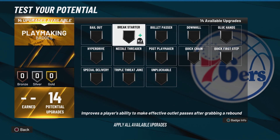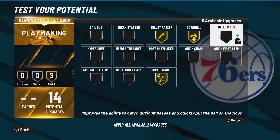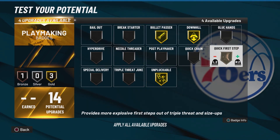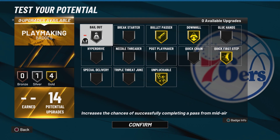For our 14 playmaking badges, go with gold unpluckable, gold downhill, gold bullet passer — those badges are all must-haves. Also gold quick first step is an amazing badge. With two more badge upgrades left, I'm going to go with silver bailout — bailout is an amazing badge and having this on silver is a really good thing.